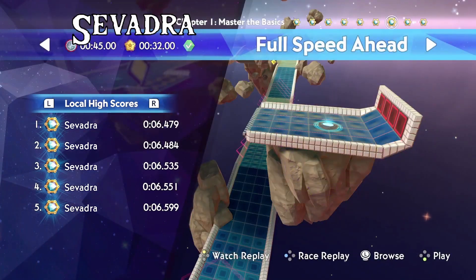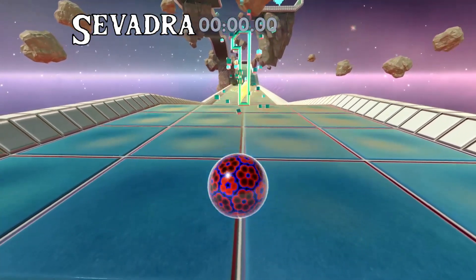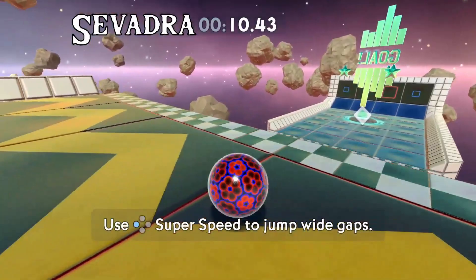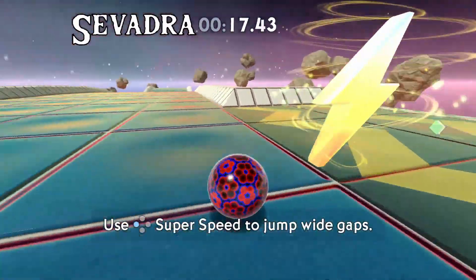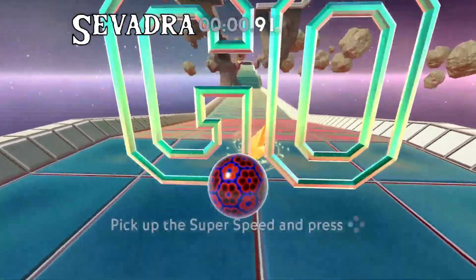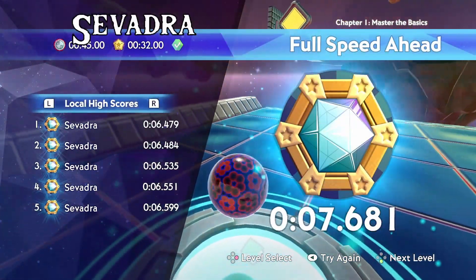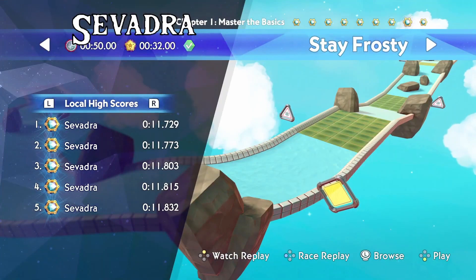For Full Speed Ahead, there's an easy setup for around an eight-second time. Do a jump start, do two, three, four, five jumps, roll, then use the super speed after you hit the rock. If you feel like you're not going to make it to the goal, you can land on the platform almost directly above you as long as you don't hit the ceiling — you also get a checkpoint. If you have a good camera angle, you can super speed straight to the goal for a seven or eight-second time.